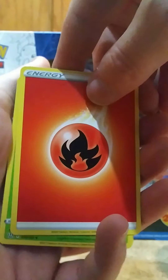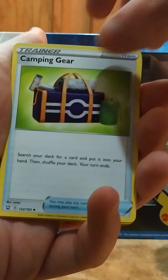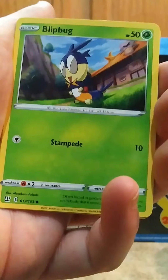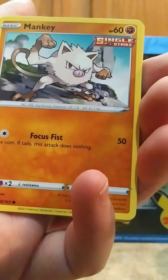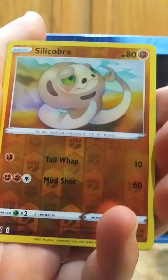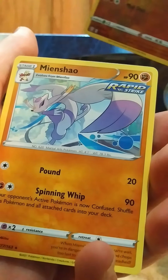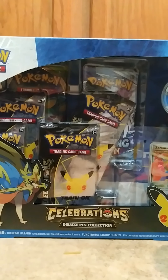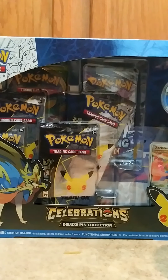I flipped the four and here we go! Fire Energy, Durant, there's some camping gear, Honkrow, Shinx, Blitbug, Pawnyard, Mankey, Sizzlipede, reverse holo — Sandile — and a Minxiao. There we go. I think I got another one of those. I like that card. I might just throw that in a deck for fun.